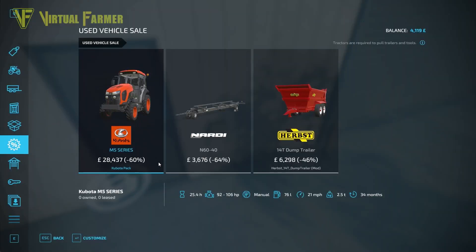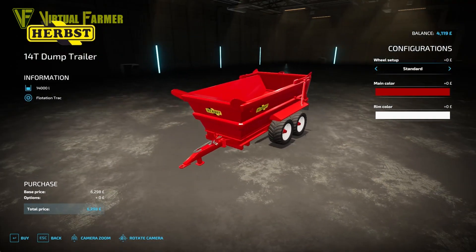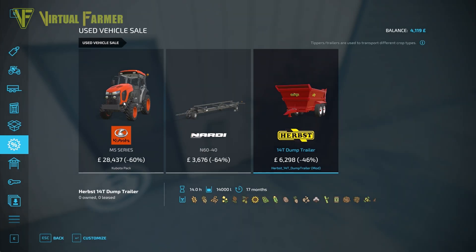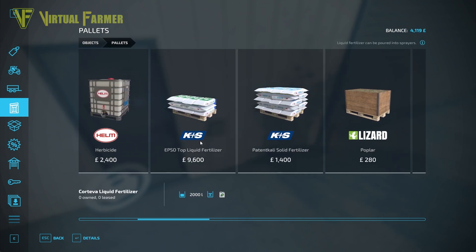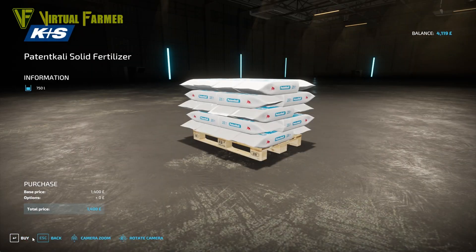Looking at the shop, we actually have a decent dump trailer available to purchase today. That Herbst trailer is really nice and would go very nicely on the back of the MB Trac — it takes up to 14,000 liters. If we make enough money today we might go and grab that, as it would be a very useful piece of kit. What we do need to grab right now is a pallet of solid fertilizer — 750 liters — so let's get the details on that and buy one. We might have to pick up another one later.